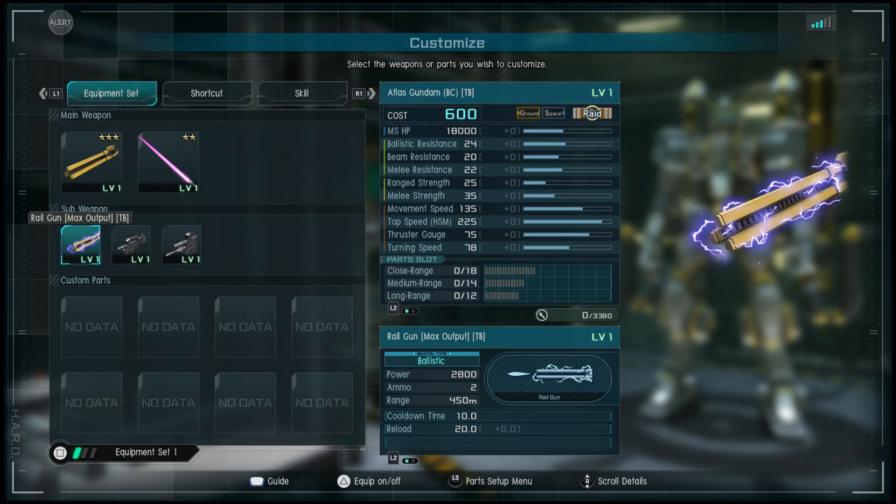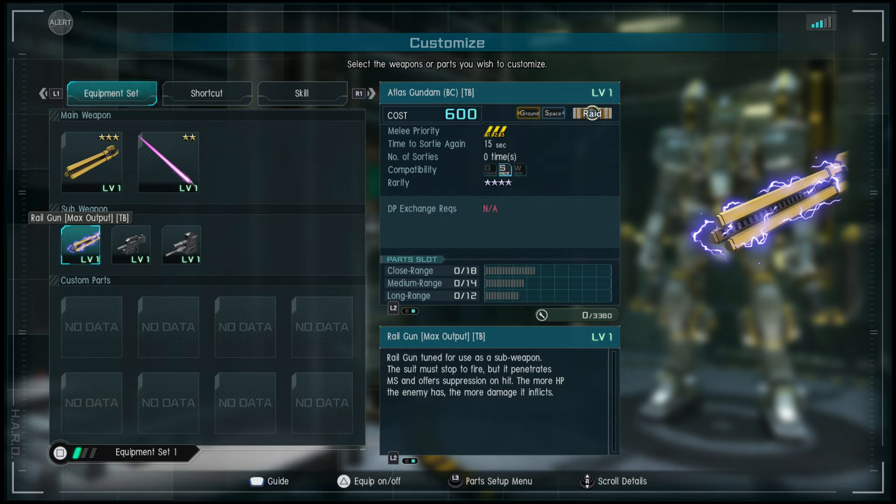The railgun is tuned as a sub weapon. The suit must stop to fire, but it penetrates mobile suits and offers suppression on hit. The more speed the enemy has, the more damage it inflicts — interesting.